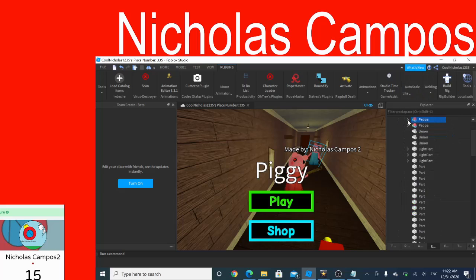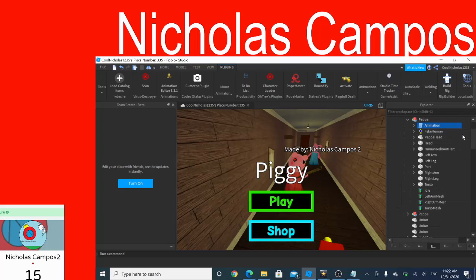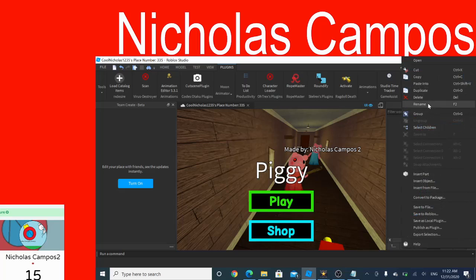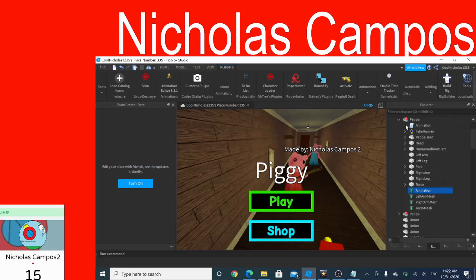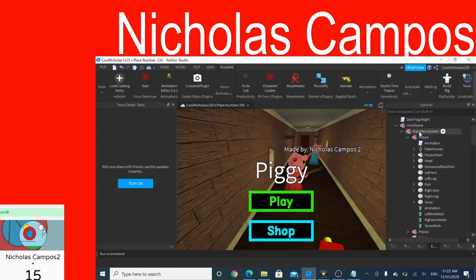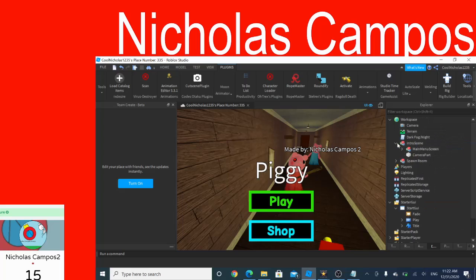I'm going to do the same thing as another one. I'm going to paste it in and set the animation, set the animation here, and set the thing right here. I guess that's good. I guess we finished.